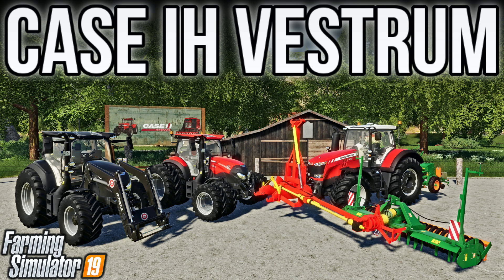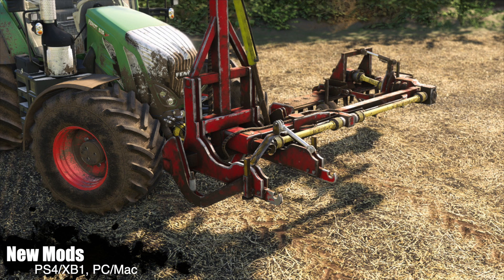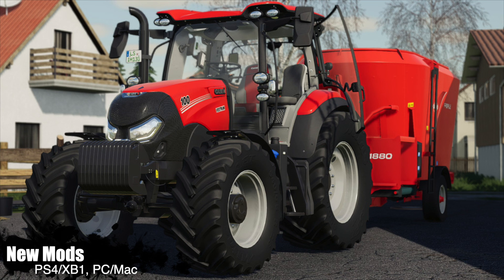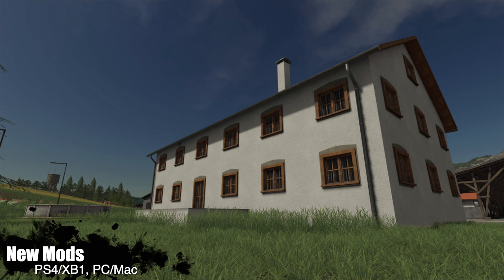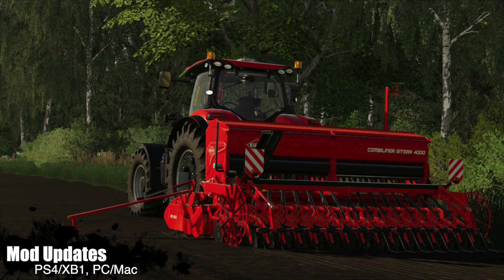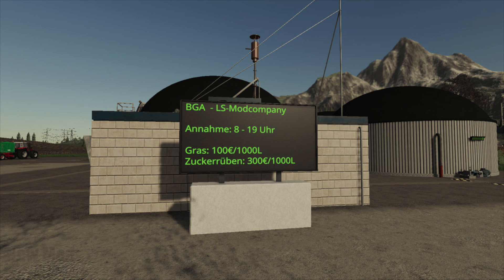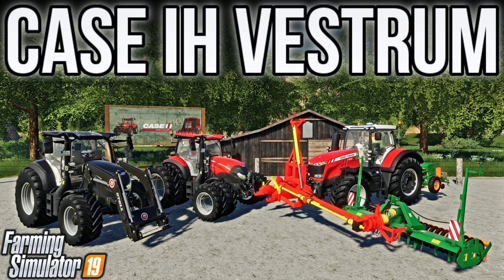Today, Giants released nine new and updated mods to the Mod Hub. New for all platforms, we have the Roto Arm, KSIH Vestrum Series, KPE 3.8 and SP8, German Cow Barn, Farmhouse, and FS09 Horse Husbandry. Updates for all platforms include the KUN Cetera 3000-4000 and the Floodlight Trailer. And new for PC and Mac, we have the Global Company Digital Displays. I've already made a video showing these off, which you can find linked below.